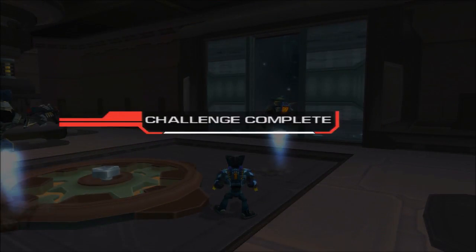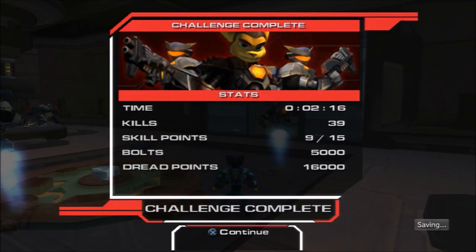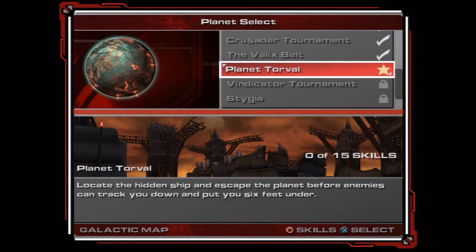And there we go - that is this area completely done. We will come back and get all the skill points eventually, but not right now. So anyways, in the next episode we'll be doing Planet Torval. Locate the hidden ship and escape the planet before enemies can track you down and put you six feet under. See you guys next time.